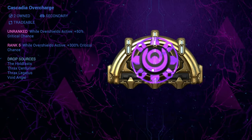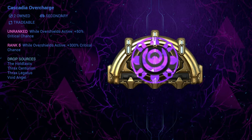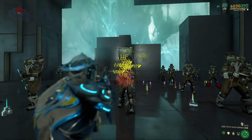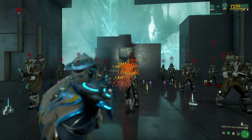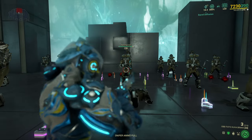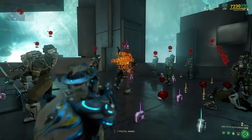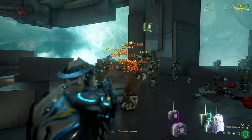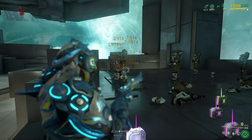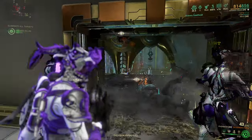The last arcane you can get on your secondary weapon is Cascadia Overcharge, which will increase the critical chance of your secondary weapon by 300% while your overshields are active. The critical chance boost is insane but it is quite hard to keep up since you need to avoid taking damage and losing your overshields. Overshields can be provided by specific warframes such as Protea, Hildryn, and Caliban, or by the shield charger mod on your sentinel. There are many ways to maintain overshields, so check the wiki.